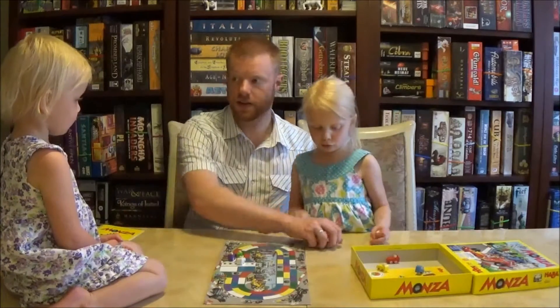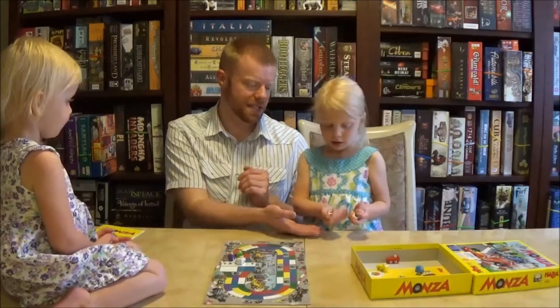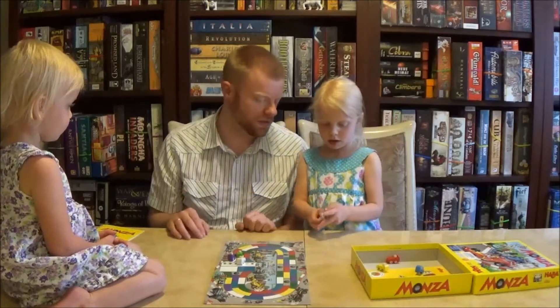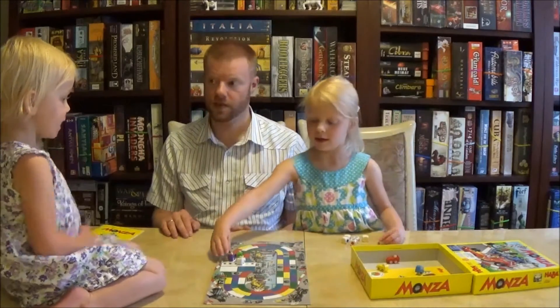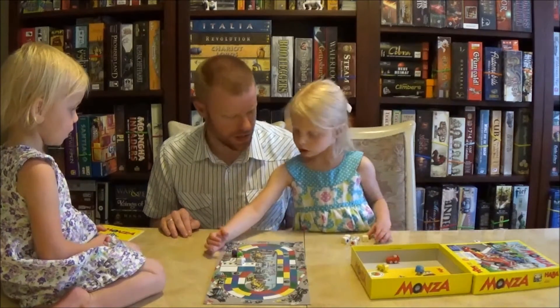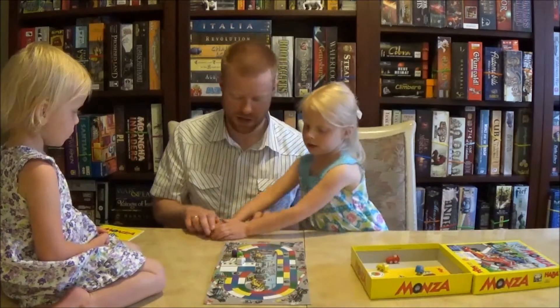I want to roll. You want to roll too? Okay, let Zio roll after you. You can roll first, Faith, and then you can roll Zio. A purple. A purple. Okay. I don't have any reds. Okay, and you don't have any greens. That's as far as you can go.